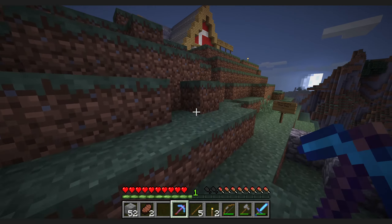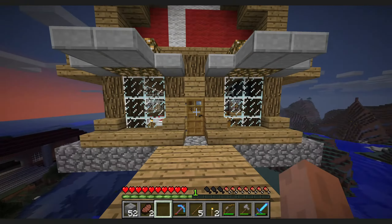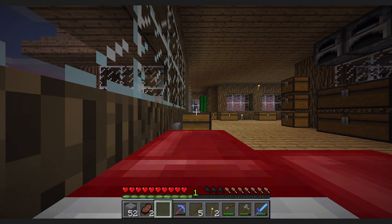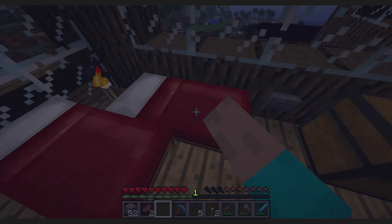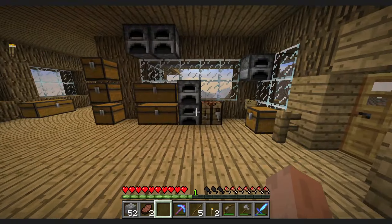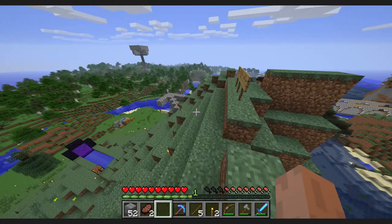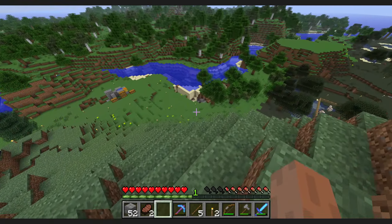I made another diamond pick and enchanted that one. It was Unbreaking, so I used the Unbreaking pick first, then went through the Efficiency one. At the end of two hours I realized I could have just gone mining and gotten about the same amount of cobblestone. So I kind of wasted two hours more or less.